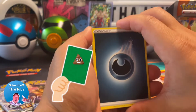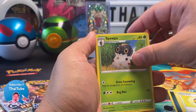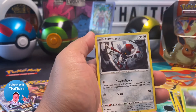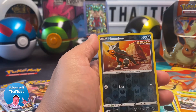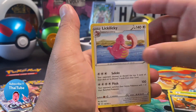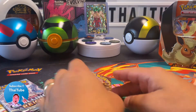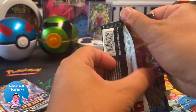That was a green code card. Buffant, Level Ball, Spewpa, Espurr, Shank's Blipbug, Poipole, Mankey, Houndour, and a Lickilicky for our last card. Alright, not too shabby, not the greatest, but we can do better — we gotta do better.